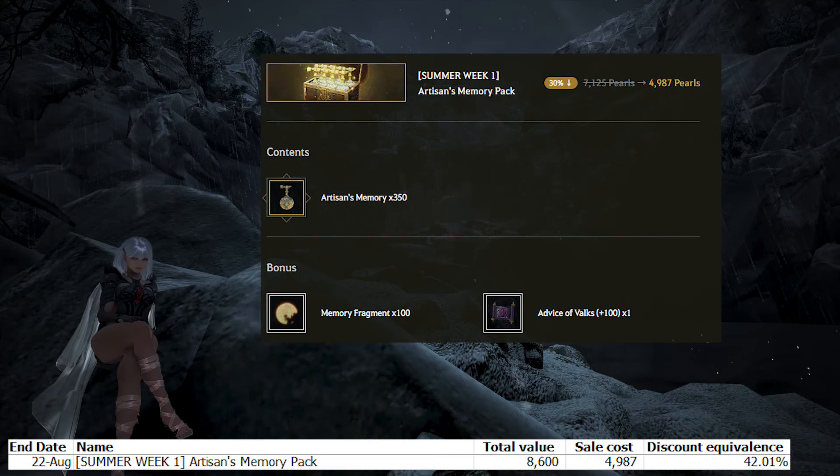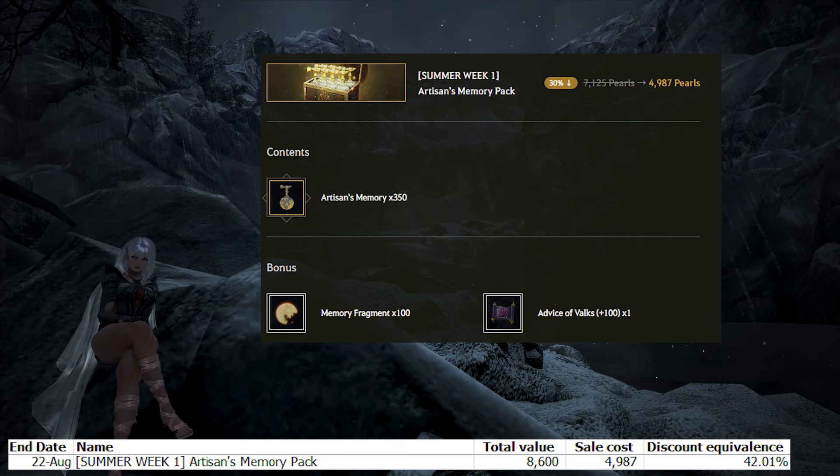Next up is the Artisan's Memory Pack. This pack includes 350 Artisans, 100 memory fragments, and a 100 stack. If you value the 350 Artisans at 7,000 pearls, the memory fragments at 500 pearls — since 4 memory fragments equal 1 Artisan — and the 100 stack at 1,100 pearls, the total value of this pack is 8,600 pearls, giving it a 42% off discount equivalence. Stack value is a little lower these days, so 1,100 pearls for a 100 stack may be slightly too much. Even so, 42% off isn't as high as the usual 50% off or more for Artisans, so unless you really need Artisans and a 100 stack, this can also be skippable. This pack is slightly better value than the previous Artisans packs.